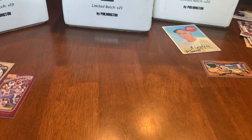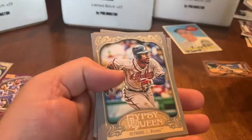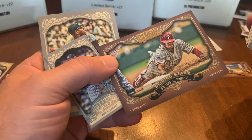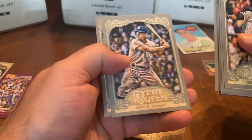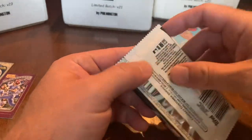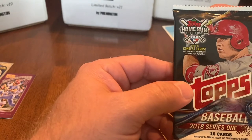Now it's my turn. Opening 2012 Gypsy Queen first, looking for Mike Trout's second-year card — that would be pretty nice! Cards pulled: David Ortiz, Jason Heyward, Victor Martinez, Mark Trumbo — thought we had it for a second — Ian Kinsler, sliding stars insert, Jimmy Rollins, Ivan Nova, Willie McCovey (Hall of Famer), Roger Maris, and Jackie Robinson. Roger Maris was not a Hall of Famer, but he did hold the single-season home run record, besting Babe Ruth before being surpassed by Mark McGwire and then Barry Bonds.